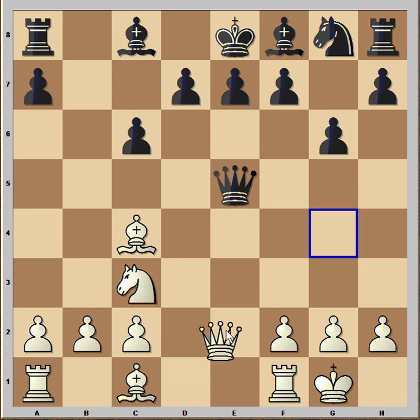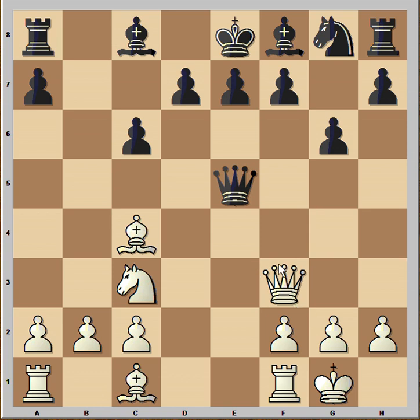White's king is safe and he is ready to attack. He started with Queen to f3, with a simple idea to take the pawn on f7. Black played Knight to f6. Now White made a very brilliant move — if you wish, you can pause this video and try to find that brilliant move.